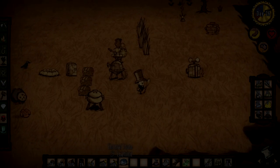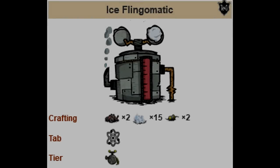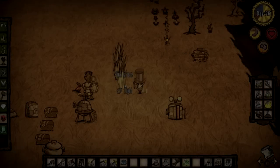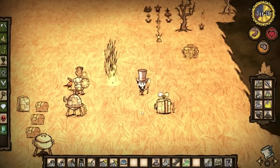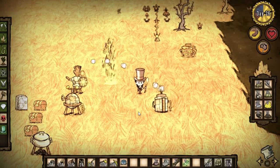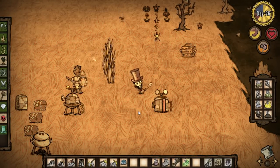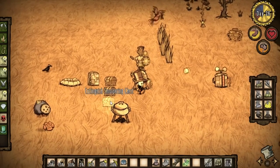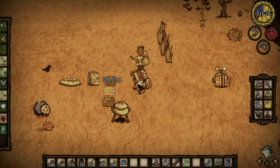Iceboxes require one gear to make. The ice fling-o-matic is an automated machine that throws snowballs at nearby burning, smoldering, or withered objects. Because objects randomly catch on fire in the summer, this machine is absolutely essential unless you want to spend the entire time putting out fires manually. The downside is that it requires fuel to upkeep. Ice fling-o-matics require two gears to make.